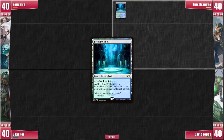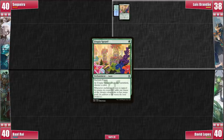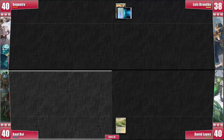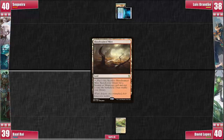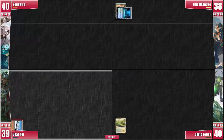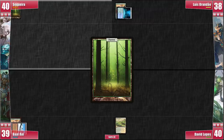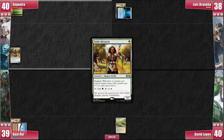Luis opens up with a Breeding Pool, shocking himself for a Utopia Sprawl. He passes. David plays it safe with a Windswept Heath before passing the turn. Baal plays a Bloodstained Mire and cracks it for a Taiga. Much like Luis, he casts Utopia Sprawl on it before passing to me. I play my only Forest and tap it for my Noble Hierarch.